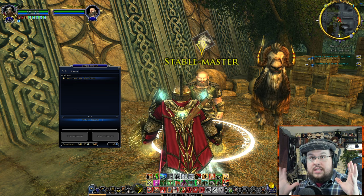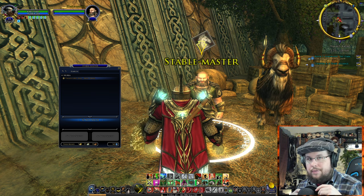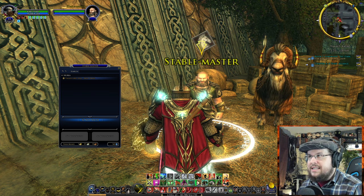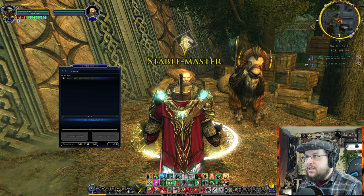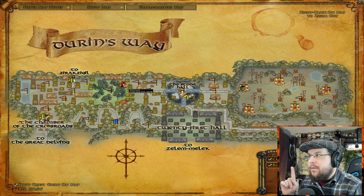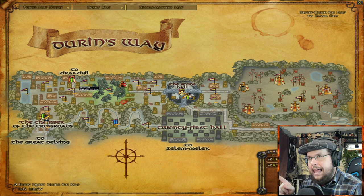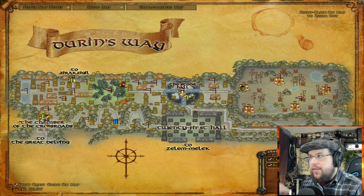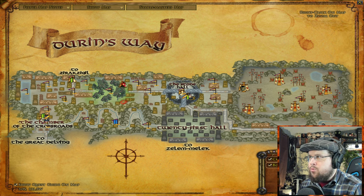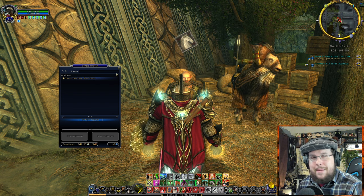Usually when LOTRO designs travel locations, they have in mind different quests and different things you're supposed to do. Really the only place you're going to want to go from here is the 21st Hall. But if we look at this Stable Master over at Zurek, Zegil — what if I want to go there? It's weird that the Stable Master is right there and I can't take a fast travel or even travel with that other Stable Master.